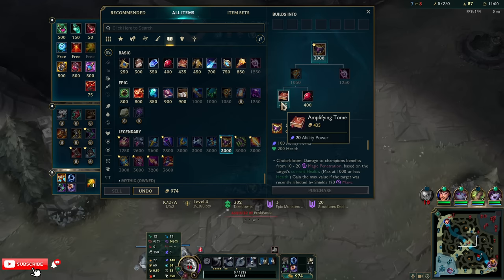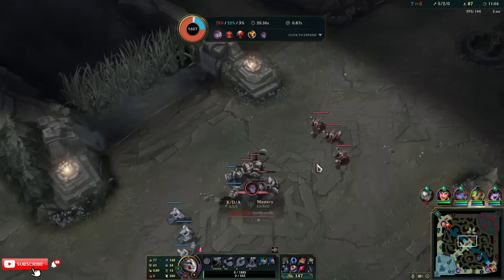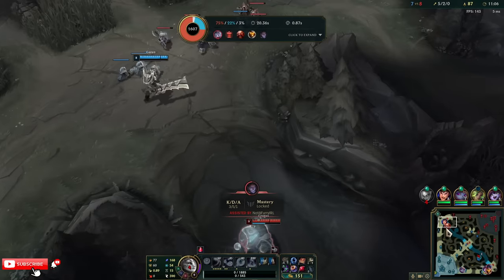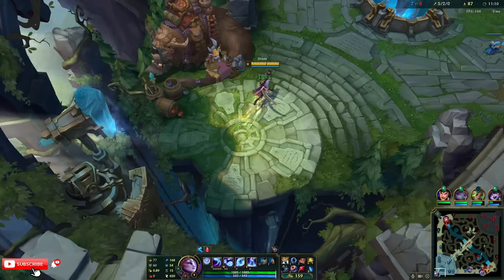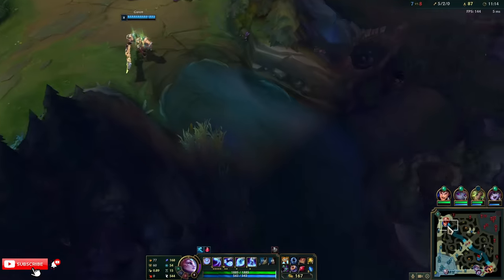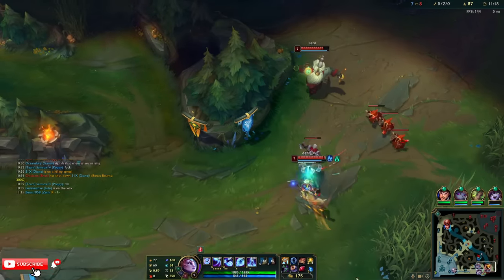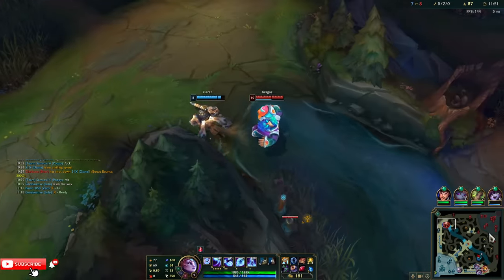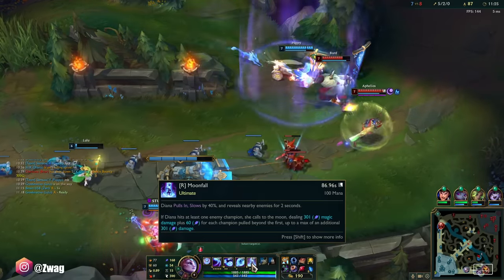I want Shadow Flame. Health is good on her — we're frontlining. I need to go kill them bot. I want Treasure Hunter. I'd like Flash, though — they probably have Flash to get away. With Bard Tunnel, I think if I hit Aphelios with my ult he's just gonna die.